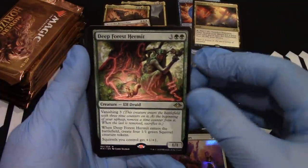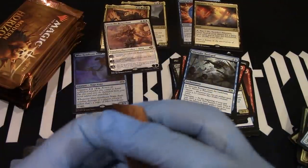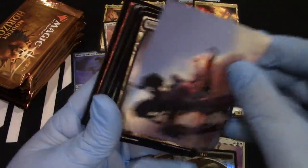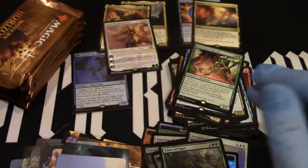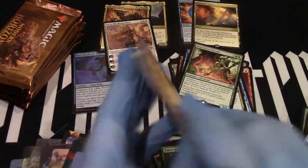Soldier. Headache medicine. Forest. And our Hermit — the mighty hermit, the mightiest of all the hermits. Mirror. And my swamp. And Force of Vigor — there we go. Let's get one more spicy card, although we did get a Prismatic Vista.